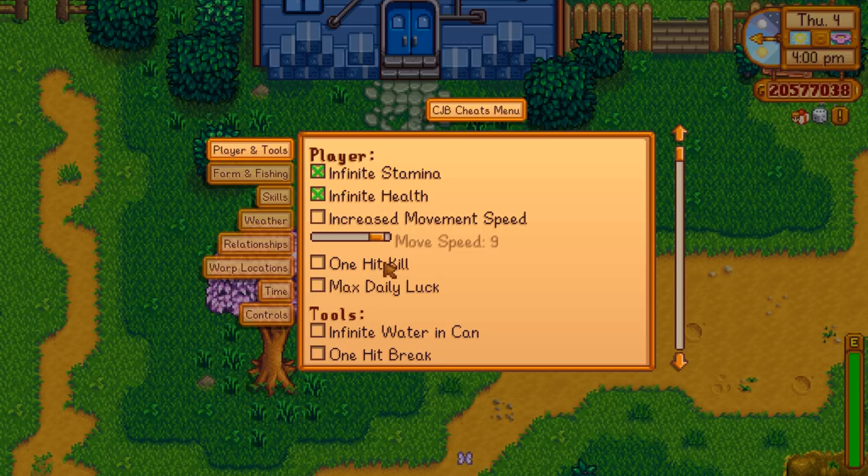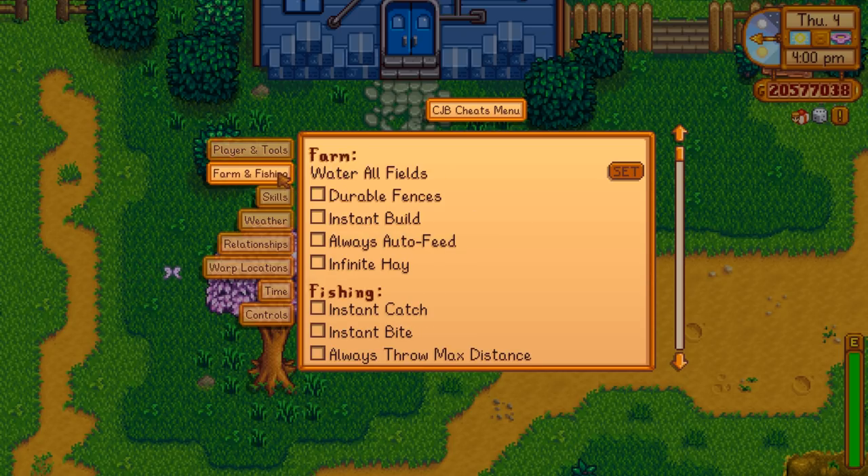You just want to play freely at that point. Same thing — increasing movement speed, one hit kill, max daily luck — just tweaks you can make to the game. I've always thought of mods as adding something to the end game once you've already done it all in the vanilla version. You can change your farm to durable fences, instant build, auto feed, so you have to do less of the little tasks and can just enjoy your farm.